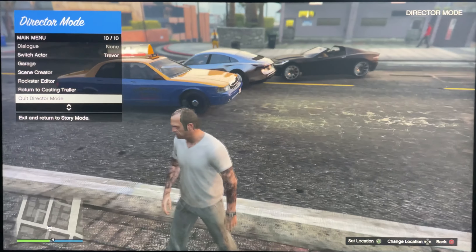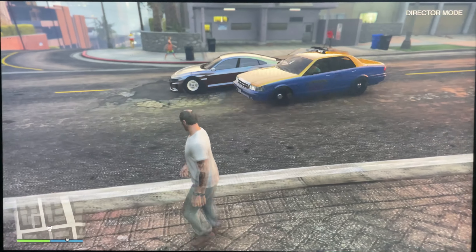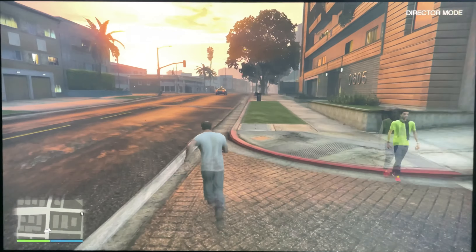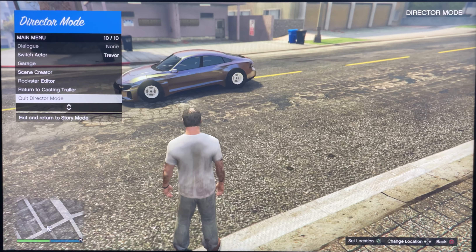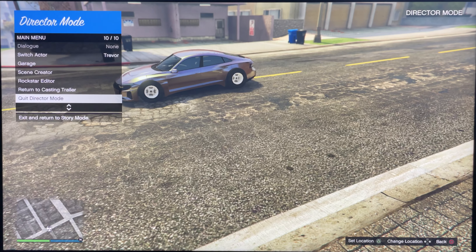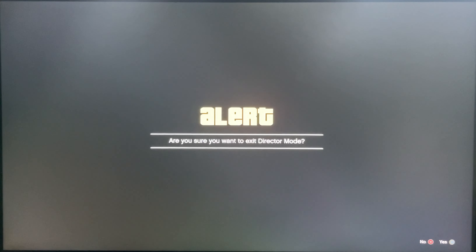Don't forget about the account giveaway — comment a number, send me a screenshot to one of my two profiles on PlayStation, and share the video for an extra entry. My money popped up on the top right corner of the screen. I go invisible, wait about five seconds, then click Quit Director Mode and get the alert. While I'm waiting on that alert, my other account goes ahead and joins me. If your friend keeps getting 'friend is no longer in session,' tell them to wait about 10 seconds before joining you — I always wait 10 seconds and it always works.